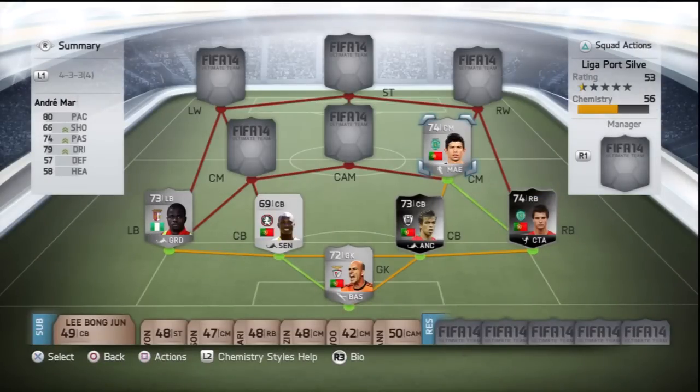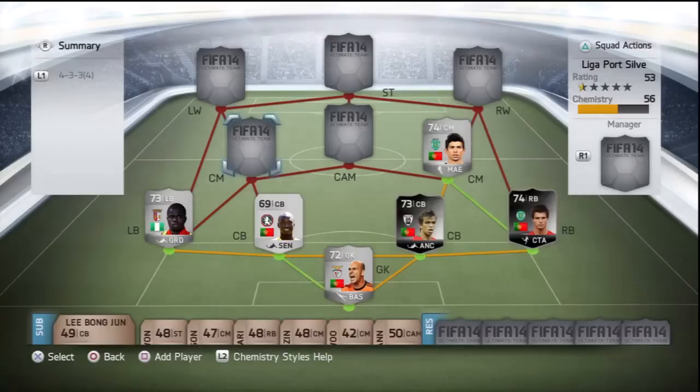At right centre mid you have Andre Martins: 80 pace, 74 passing, 79 dribbling — very nice stats going forward. He's an absolutely fantastic passer of the ball. I bought him for cheap — around 2k — and he'll get you an obscene amount of assists.